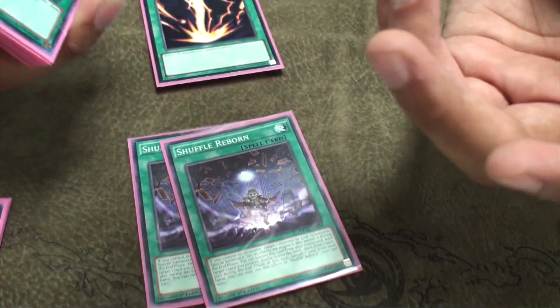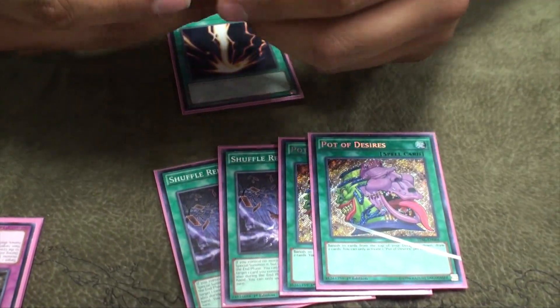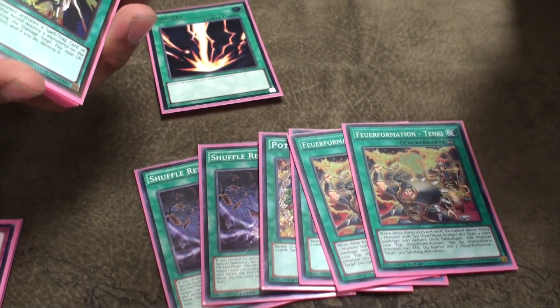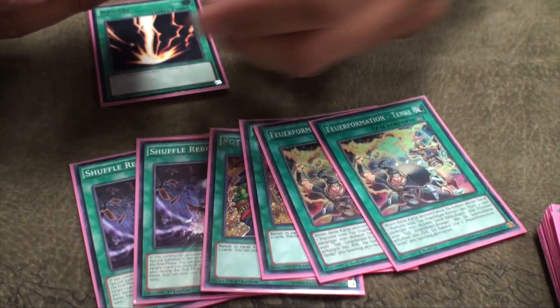because I want to play after they Ghost Ogre me, so this is a perfect thing for that. Double Desire, because it's great. Double Tenki — I don't want to run 3, because if you draw multiples of it you can't play all of them, so that's a disadvantage. That's why I'd rather play 1 Zeus and 2 of these.